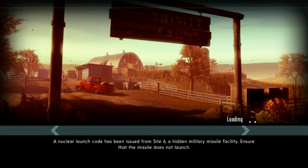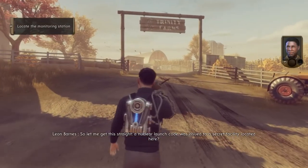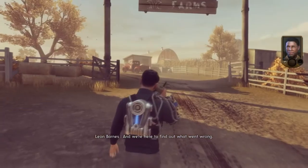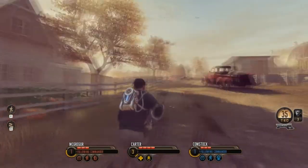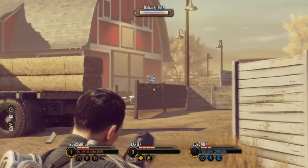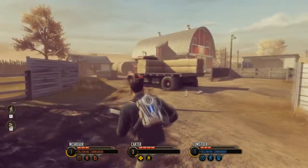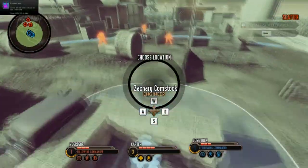I can skip this intro. Here we are — hey guys, look, it's a farm. So let me get this straight: a nuclear launch code was issued to a secret facility located here, but the bomb never launched thankfully, and we're here to find out what went wrong — or what went right. Nothing's what it seems anymore. Alright — agent Kenobi, agent Comstock, follow me. There's apparently a hidden military facility inside this barn.